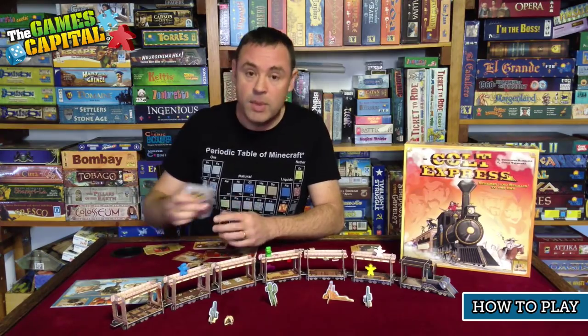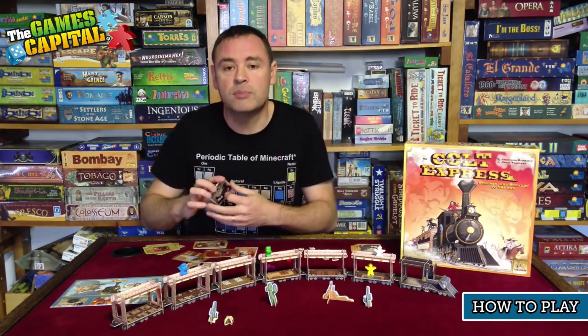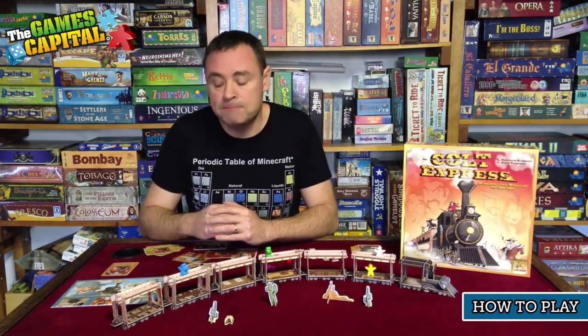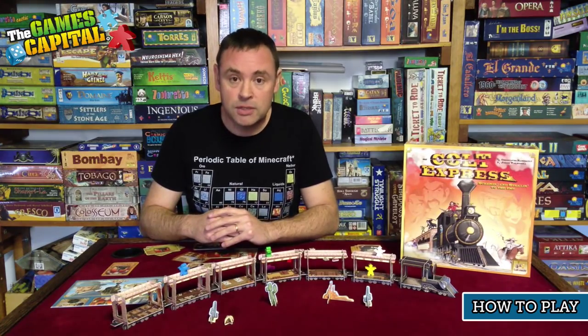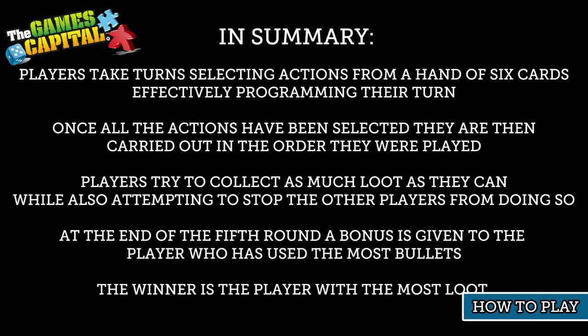At the end of the game, whoever has used the most bullets — that is, whoever has the fewest bullet cards remaining and has distributed the most to other players — receives a bonus of $1,000. The player with the most loot at the end of the game is the winner. In summary: players select actions from a hand of six cards each round, programming their turn; actions are then carried out in order; collect loot and stop others from doing so.